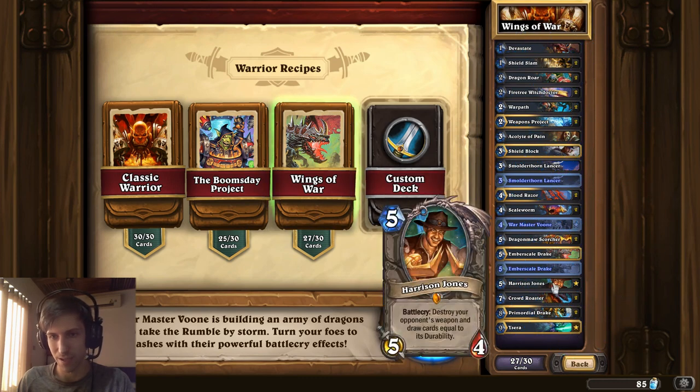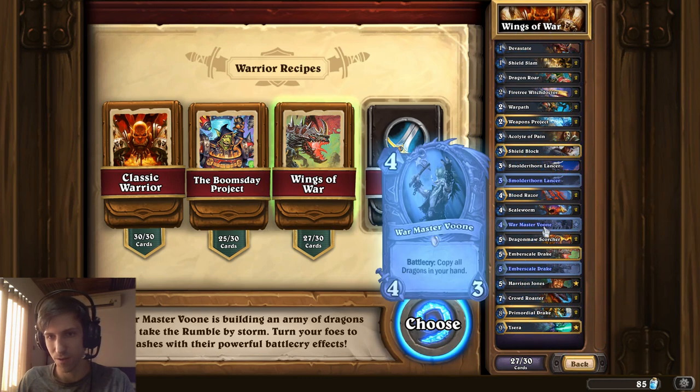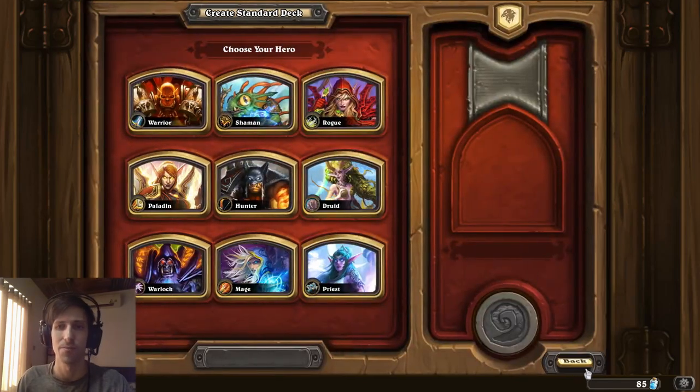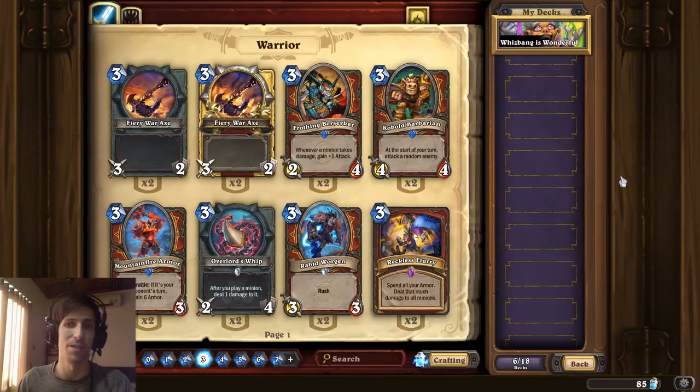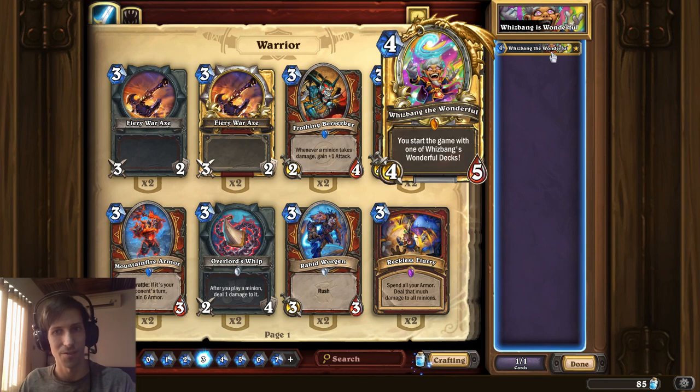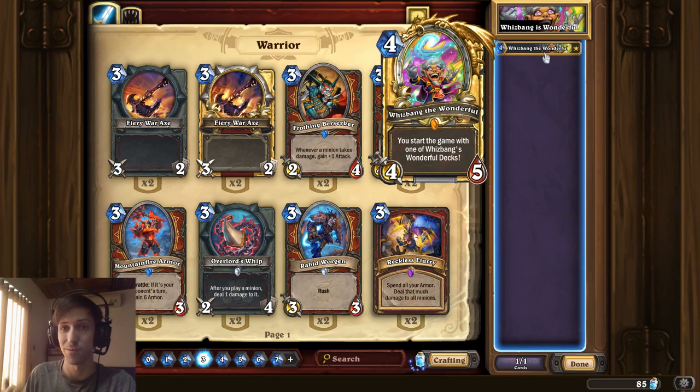Wings of War over here has cards like Ysera, Harrison Jones, and War Master Voone — that's already 4,800 dust right there. Now, these decks aren't the best and actually you might be able to build a better budget deck that's more competitive than these, but if you just want to try a lot of decks out then Whizbang the Wonderful is a decent card to have. This card can be crafted for 1,600 dust — I went with the golden version because I wanted all my cards to be golden when I played it. 1,600 dust can get you access to 18 decks.